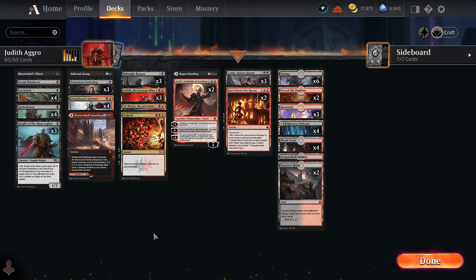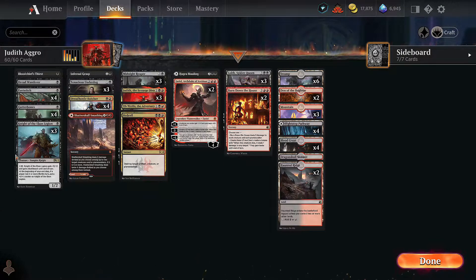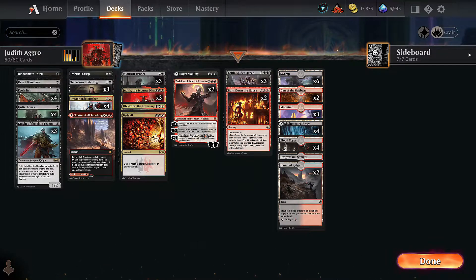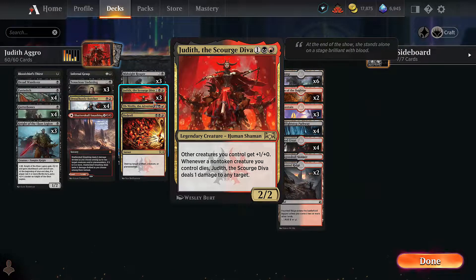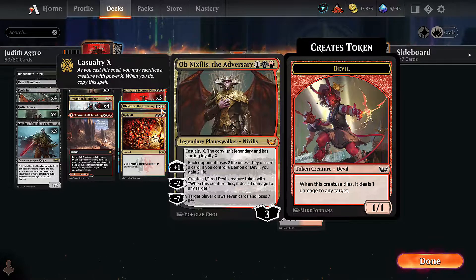Now we get a ton of updates. First off we get this new aggro powerhouse: two mana 3/2 that can be blitzed from your graveyard, which is pretty great. What's really cool about this is even though we're super aggressive with tons of one and two drops leading into this lord effect, we're also a mid-range deck because we have planeswalkers that work with our aggro strategy. First off we have Zariel - the plus one ability gives all of our creatures +1/+0 and haste, perfect for our aggro threats. The zero ability makes a 1/1 devil that when it dies deals a damage.